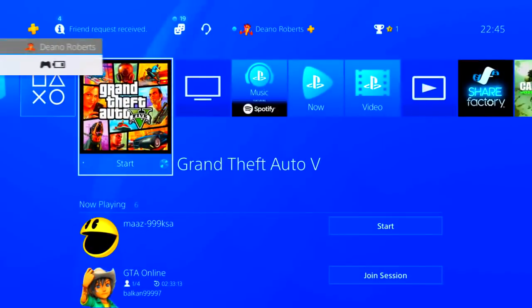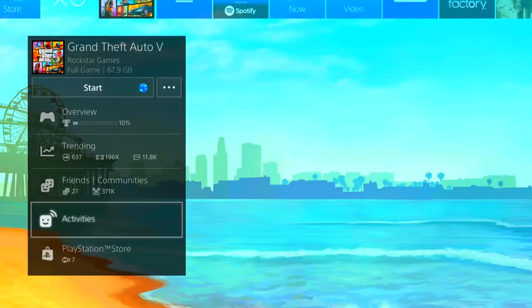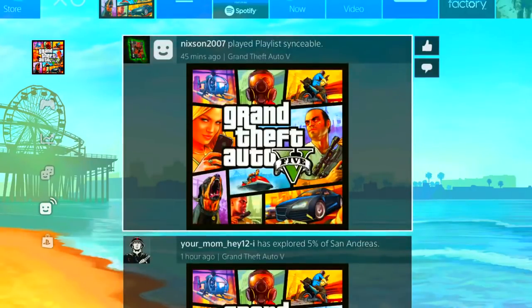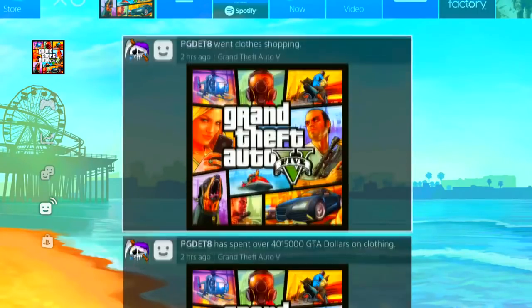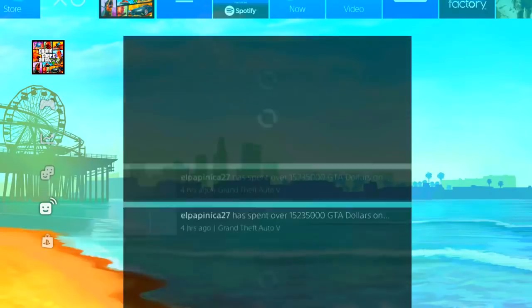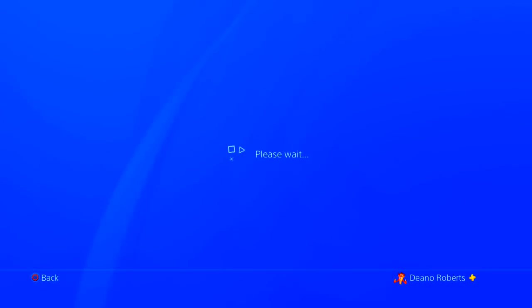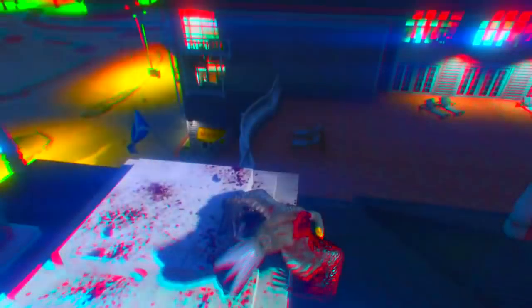As soon as they kill you, you want to bring up your PS button and go ahead and join a recent activity that takes you to GTA 5 Online, as you see me doing in the gameplay right now. There are two activities: one that takes you to GTA 5 and one that takes you to GTA 5 Online. Scroll through until you find one that takes you to GTA 5 Online — like a bounty, purchase clothes, purchase vehicle, or restyle — whatever your friends are doing in the game.